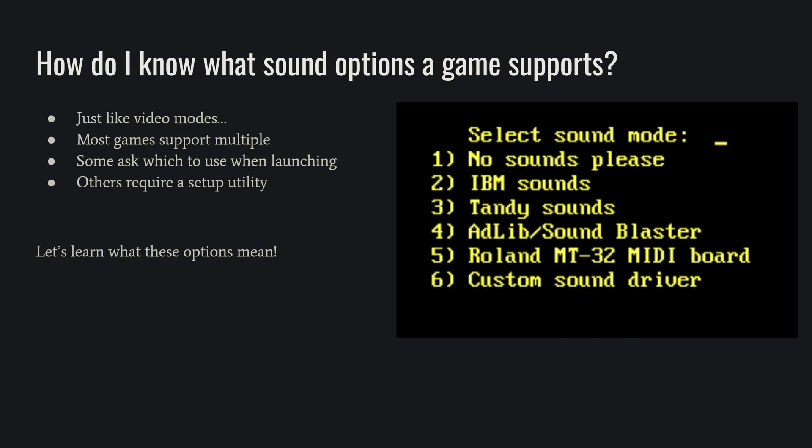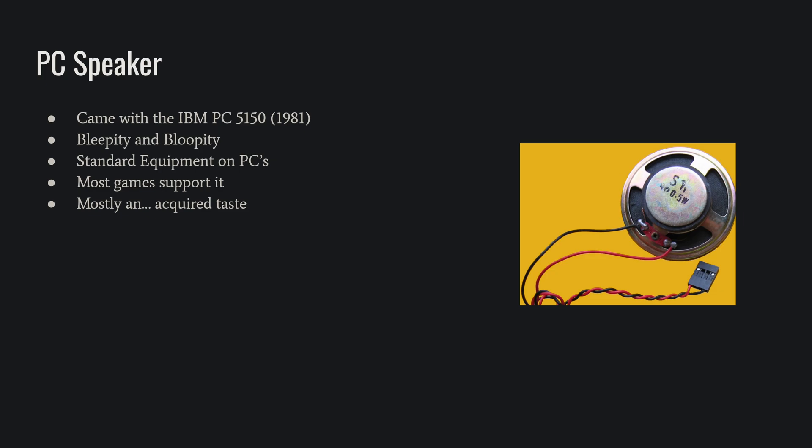But if you don't know what any of these do, you might be at a loss as to which one to pick. The first and most primitive type of audio is the PC speaker. It came bundled in, like the case of computers back then, with the IBM 5150. In the beginning, it's very bleepity-bloopity. Most PCs had a PC speaker up until 2000. Most games support it, but you might not like the sound of it. It's pretty shrill at points, but here's an example.